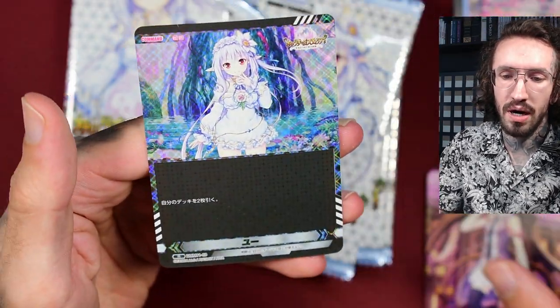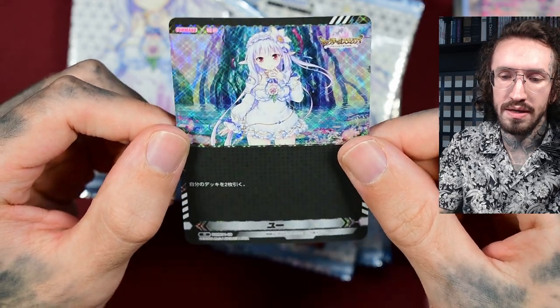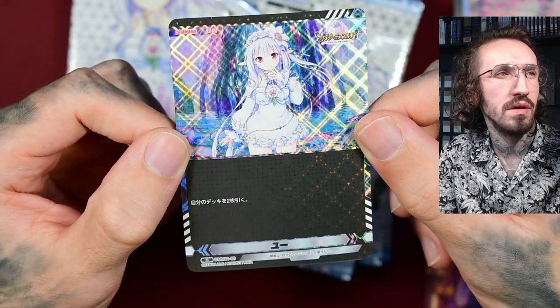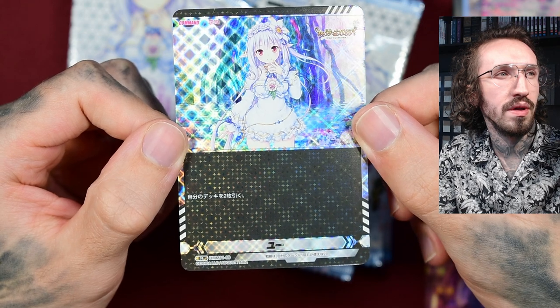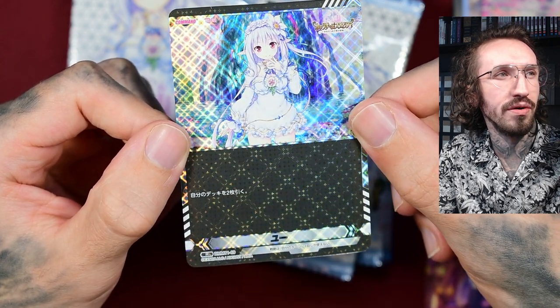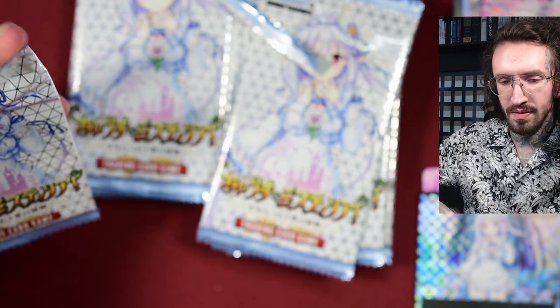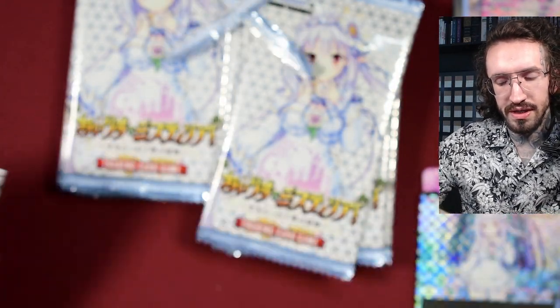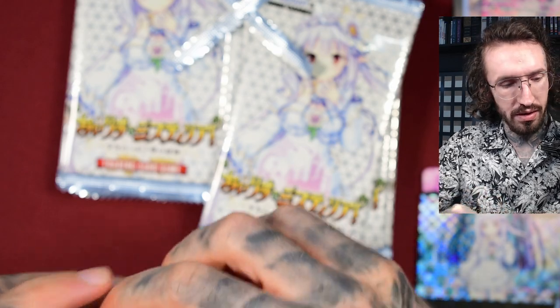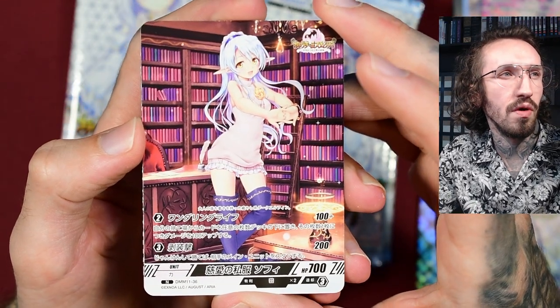More character cards — this is the same character, I guess it's like a demon girl. And a command foil. Not my favorite effect, but I like how the effect changes the size of the pattern depending on how you tilt it. It's not bad.